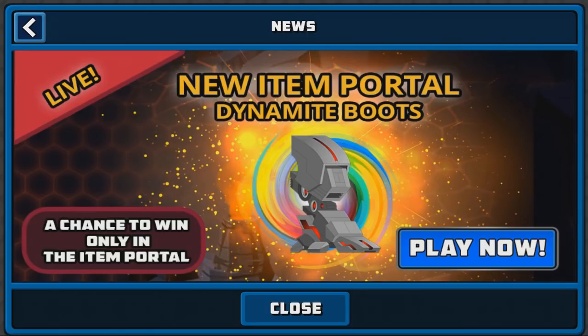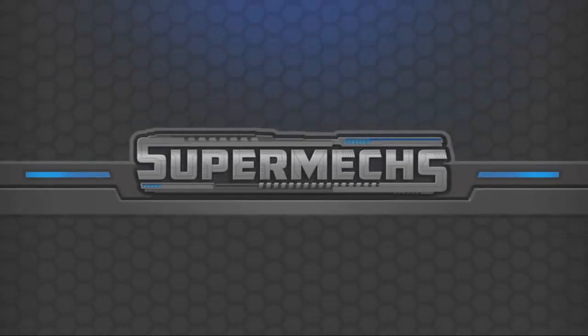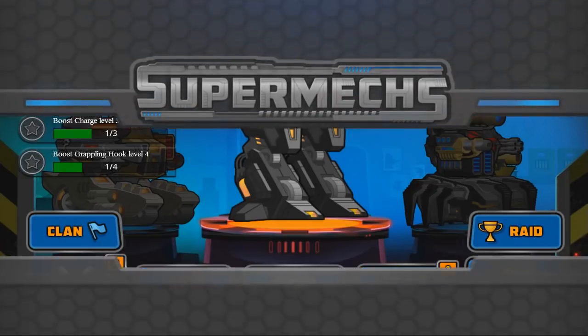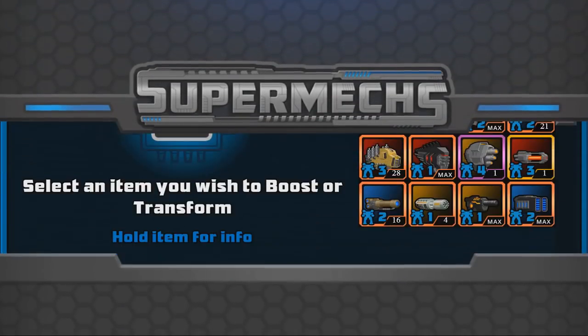They're supposed to be like a new Heat Boot, which I've heard a lot of people actually suggesting. A couple of people in my community and just the SuperMex community in general has been requesting a new Heat Boot, so it's cool that they actually added one. I have a mech stat in the epic form here so you guys can see the current stats. They come in epic, legendary, and mythical.